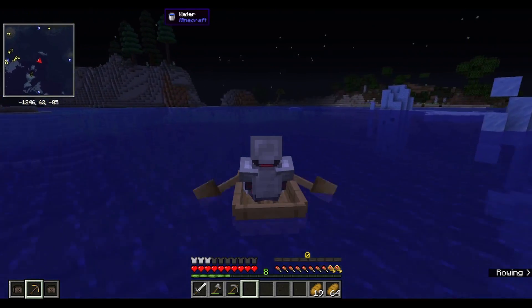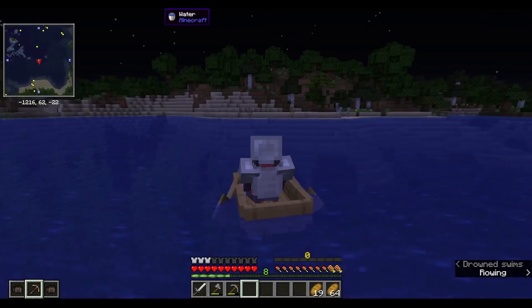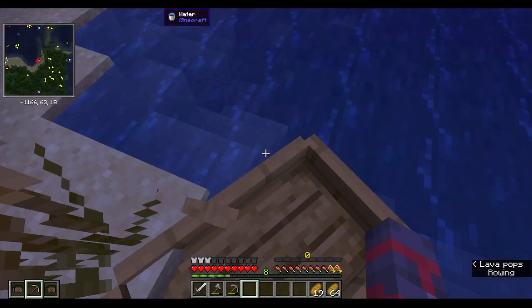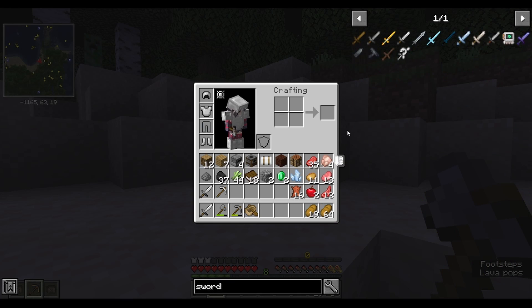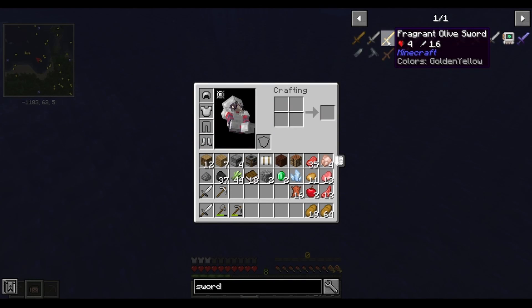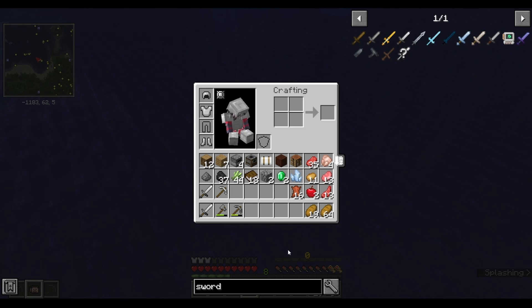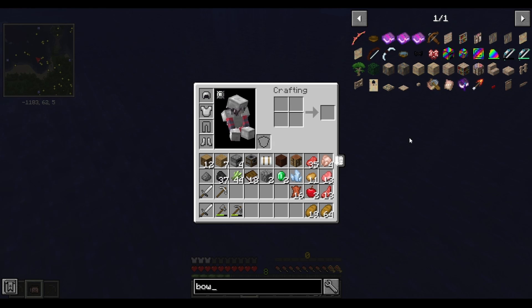I usually swap between a few skins every now and again, such as Yellow from Pokemon Special. I'm also using a resource pack that changes a few weapons into Sword Art Online weapons — those being most of the swords. The gold sword to Alice's Fragrant Olive Sword, the iron axe to the Time Piercing Sword, the diamond sword to the Blue Rose Sword, and the netherite sword to the Night Sky Sword. As well as the bow into the Conflagrant Flame Bow — that's a mouthful. I don't think there's anything else changing in this resource pack.